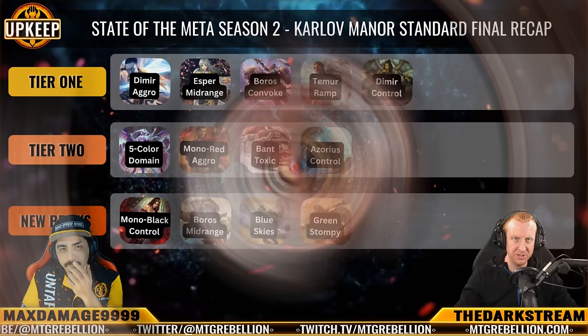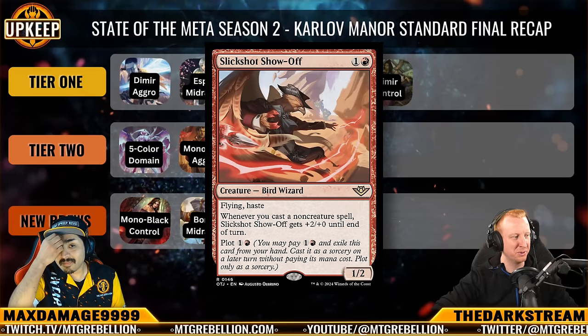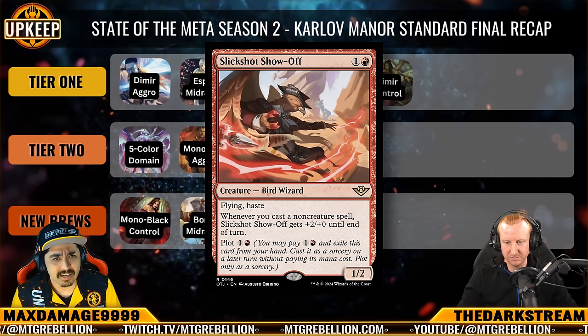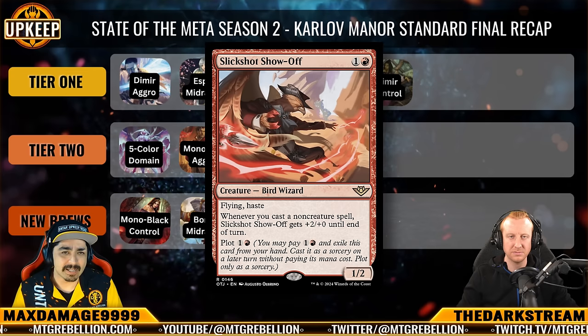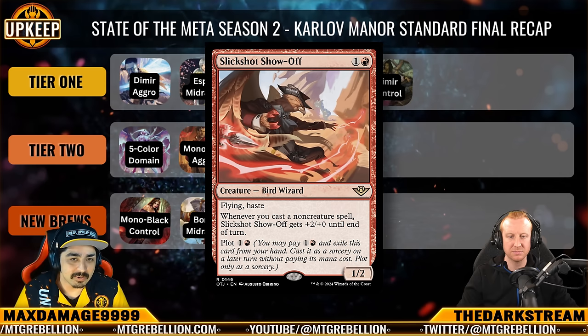The plot card I'm most intrigued by for Red is Slickshot Showoff. I'm imagining a turn where you've got 3 of them plotted, pop them down, play 2 Play With Fires, and just annihilate a control opponent sitting back on Wraths. Does Slickshot actually make the cut? I think it does, especially in this deck. But it also fits really well into other archetypes — Izzet Prowess, Gruul Aggro with Audacity. It might actually fit better with those archetypes and will be competing hard in that slot with other new red cards.